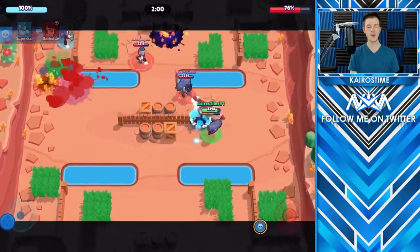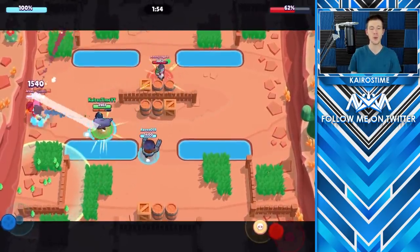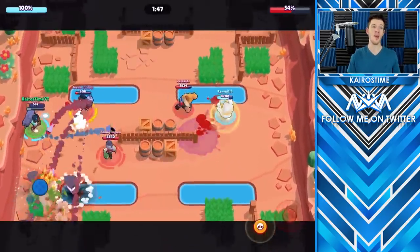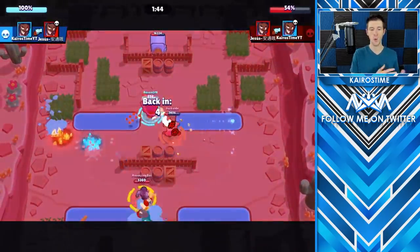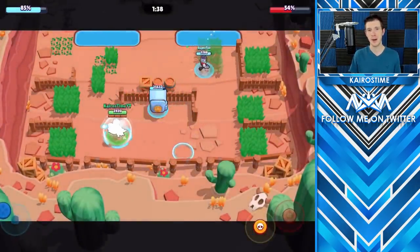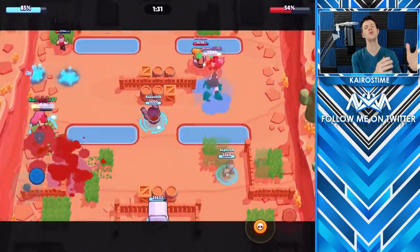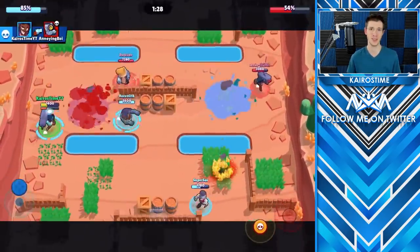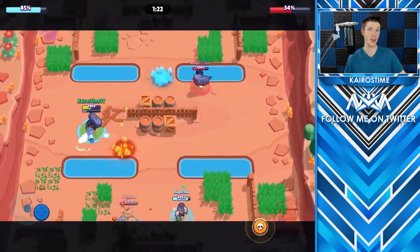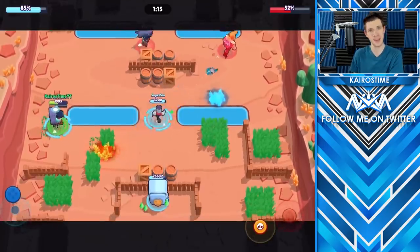Okay, let's talk about Heist. The safe used to be right next to the wall on every single Heist map. Now it is moved up, anywhere from one tile on Fancy Fencing up to four tiles on Safe Zone. This means that on almost every single Heist map, wallbreakers and throwers are going to have easier access to the safe. Overall, I think this is a big buff to the offense side of Heist, especially for a brawler like Colt, who was always one or two tiles away from the safe when using his super. Now he should be able to actually hit it a lot more, making him competitive in Heist even with a damage buff instead of a range buff.